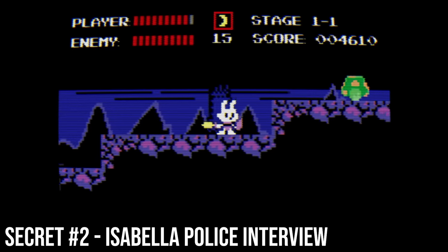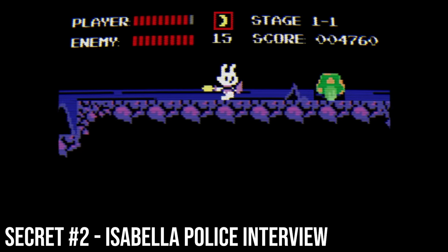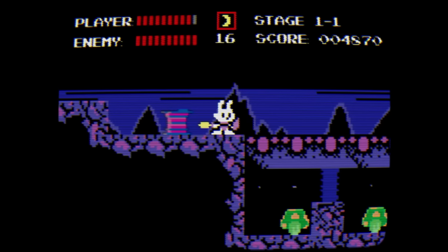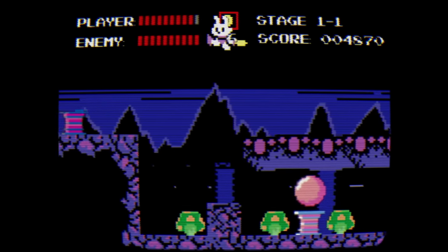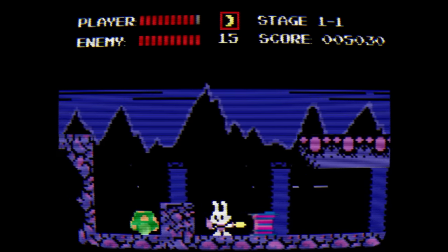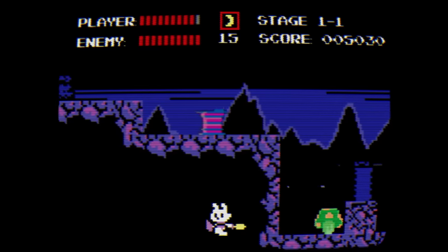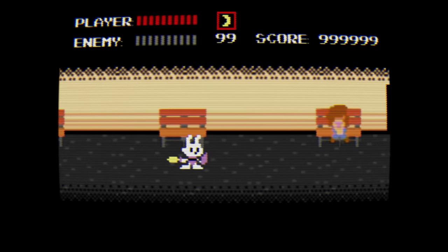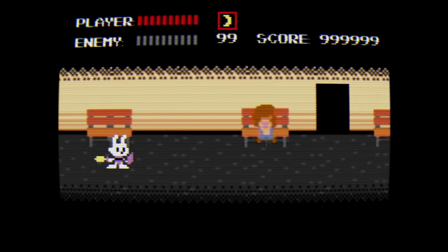Secret 2 is located on Stage 1-1 but a little further in. We come to a pitfall where these ledges crumble beneath Rory's feet. Avoid falling onto the many mushrooms residing within this pit and move to the left of the screen for an out-of-bounds secret. This time, an interview between a police officer and Isabella after she witnessed Arthur's murder at the hands of her father Thomas.